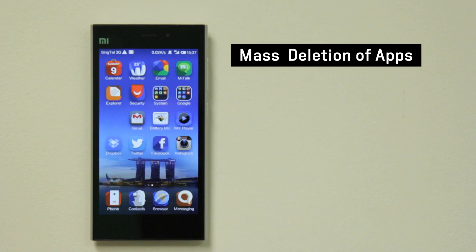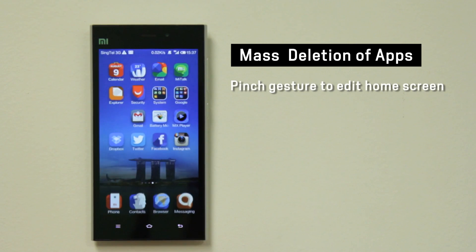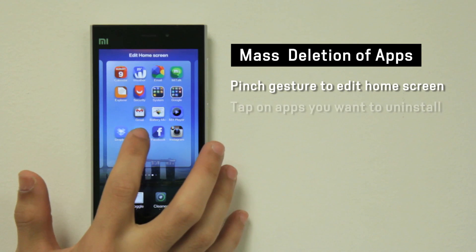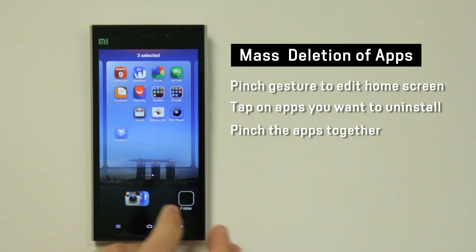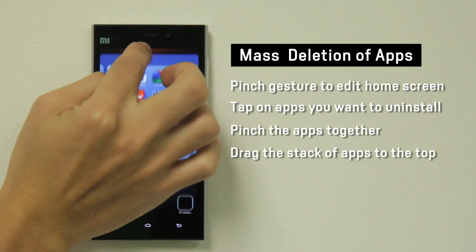You can now delete multiple apps at one go. First, pinch and zoom on the home screen. Tap on the apps that you no longer need, then pinch the apps together and drag them to the top.